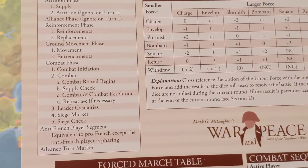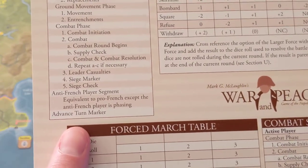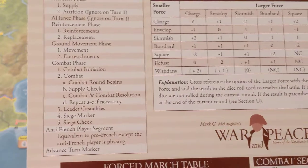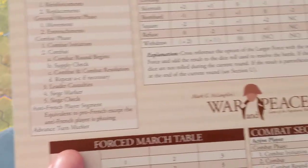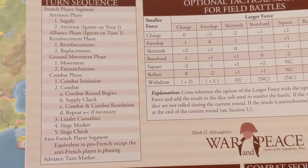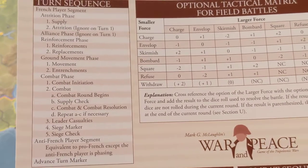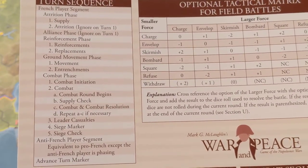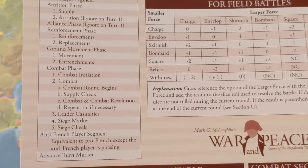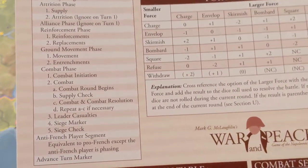Then you see ground movement, then movement, then combat, then the anti-French segment, and then you advance the turn. The thing about War and Peace you have to understand is that this game is based on either pro-French or anti-French alignment. There is no segment for an individual country to just activate on its own. You're either pro-French, or you're anti-French, or you're neutral and not active.